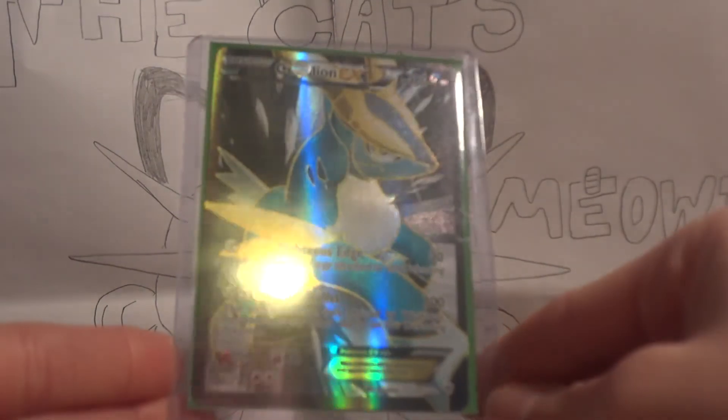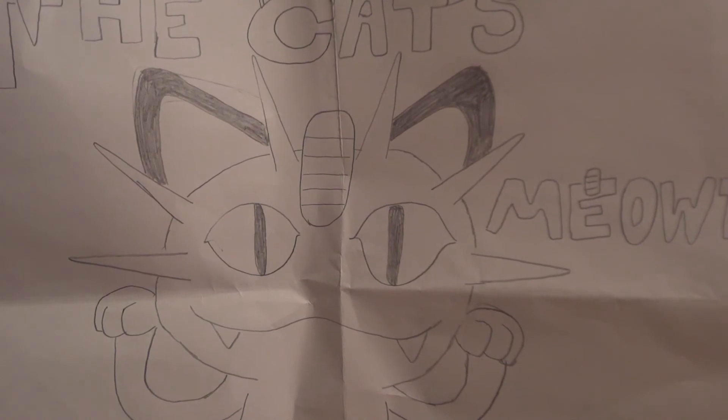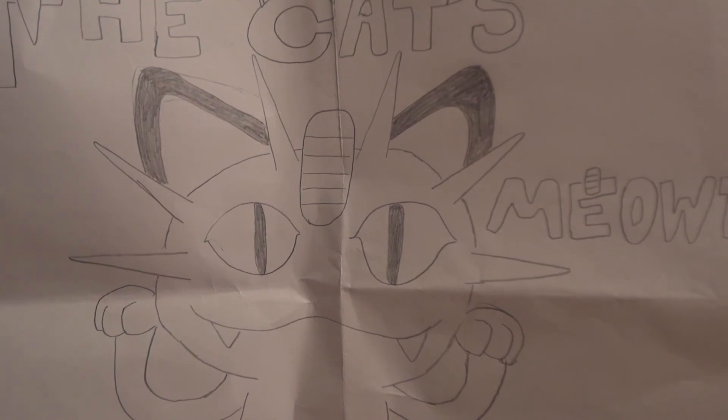This, however, is going straight into my collection binder: a Keldeo EX Full Art. This is the last Full Art EX I need to complete my Plasma Storm EX Full Art collection. I'm not missing much else from the regular set - just a Victini EX, a Shiny Blastoise, and a Full Art Cobalion. I've arranged for them all from other people, but it's been a little while. If they don't come in within the next few days I'm going to start to wonder. Still trading for those three - if the initial trades fall through I'll have backups. Definitely stay tuned for tomorrow, I've got three more trades to show.